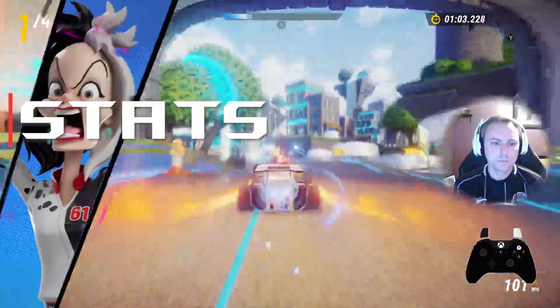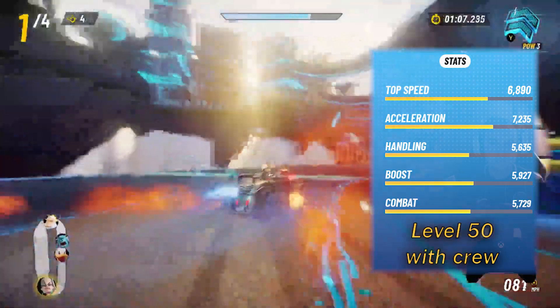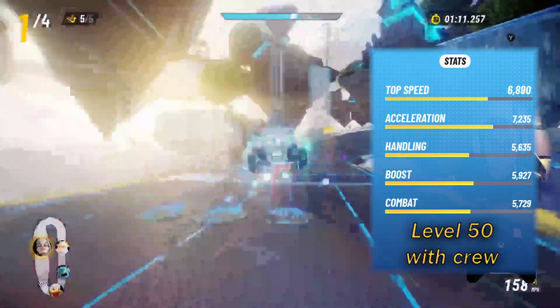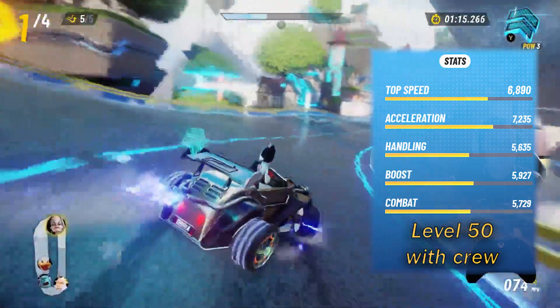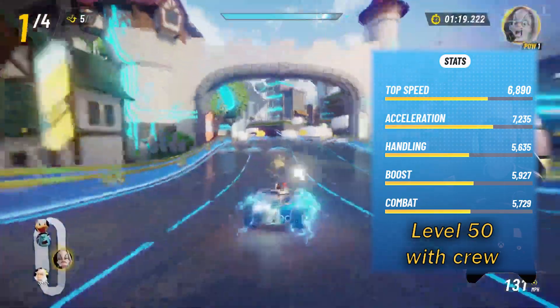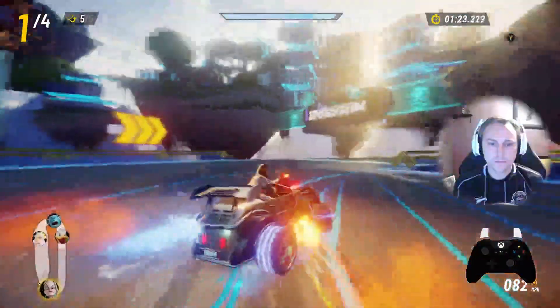The cruel gal comes in with solid top speed and acceleration, average handling, and low boost and combat stats. This means she'll be able to quickly take the lead but will have a hard time holding it compared to some of the other racers, as her boost efficiency is abysmal, causing it to drain very quickly whenever it's used. Her low combat stat will also make it more punishing whenever you are stunned.